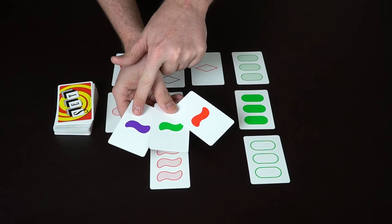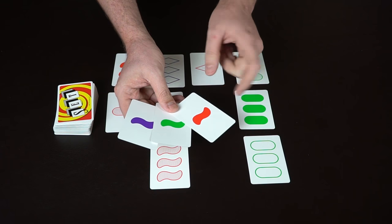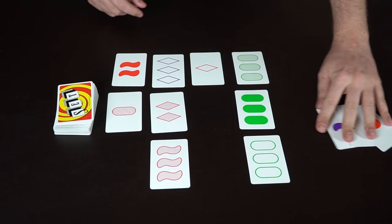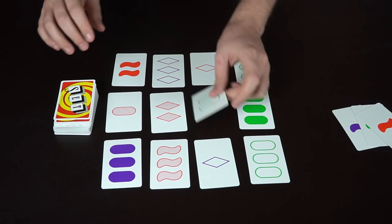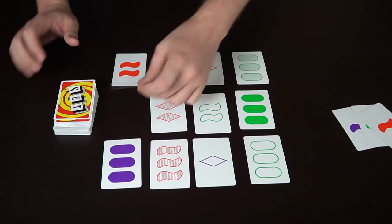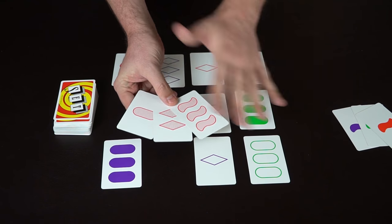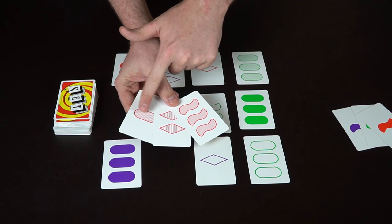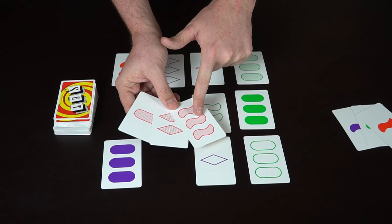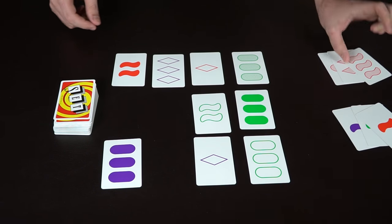Why are they a set? You need three different colors, or three of the same — same rule applies to number, shape, and texture. They're all solids, so that works. Either all the same or all different. The dealer deals out three more cards and the next player tries to call a set before anyone else. Here's another set: same pattern, different shapes, different numbers — one, two, three — and different types: oval, triangle, and squiggle.